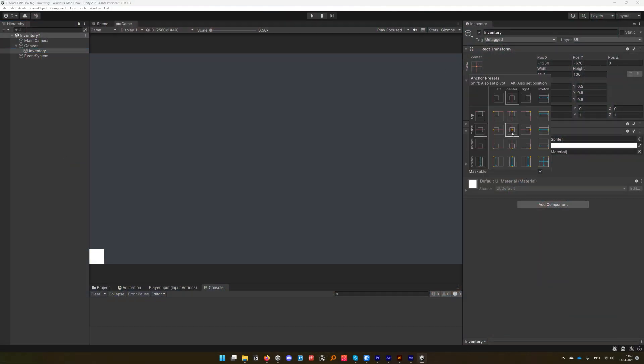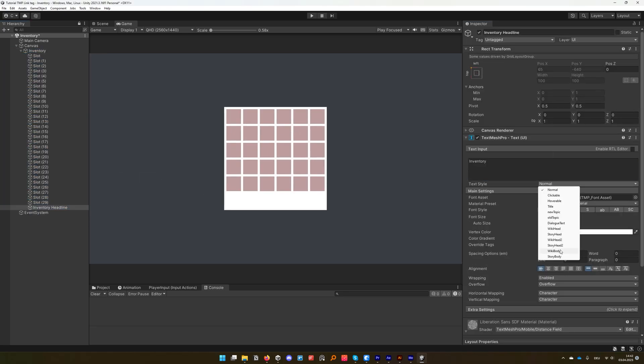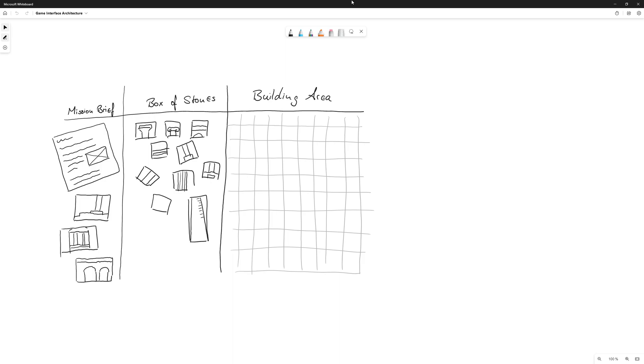A good design process does not start with your game engine of choice open and ready to go. At first, you need an idea of what you are trying to create. Then you'll grab pen and paper and just draft your ideas out. This might work better if you have already built up a bit of a visual library inside your brain, but let's not focus too hard on that step. Next up: getting your reference material. And here's where the Game UI Database comes in.